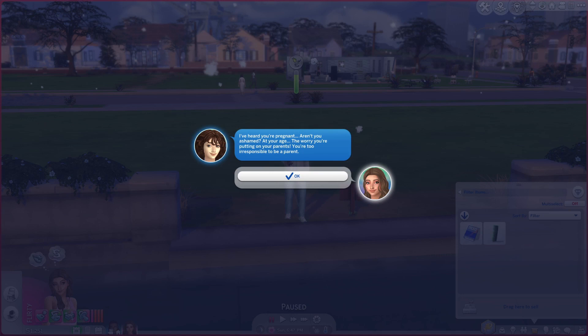Holy — an NPC said to the pregnant teen sim: "I've heard you're pregnant — aren't you ashamed at your age? The worry you're putting on your parents — you're too irresponsible to be a parent." I've never seen that interaction before. Wow.